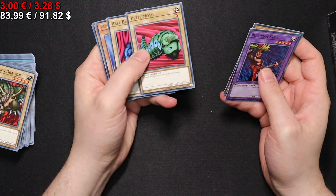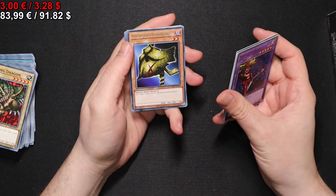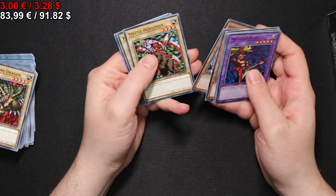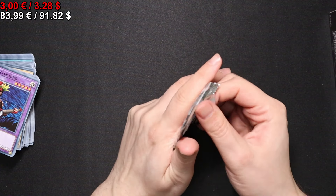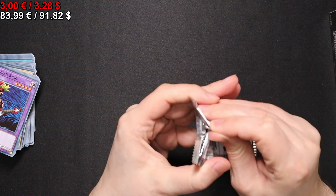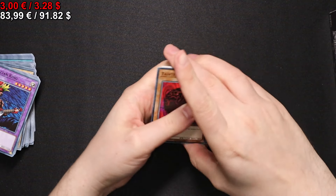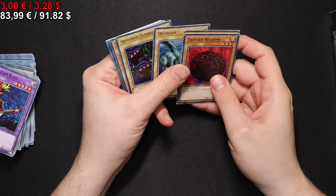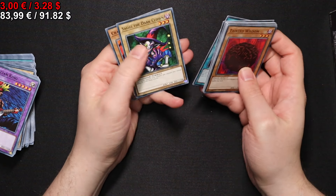Let's see what we get. A Petit Moth. A Mask of Darkness, which is basically the slightly worse version of Magician of Faith, giving you back a trap card. A Mask Sorcerer and a Larvae Moth. Now we can start the evolution chain.